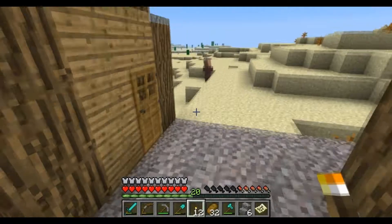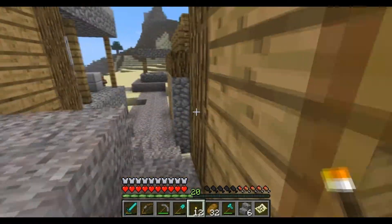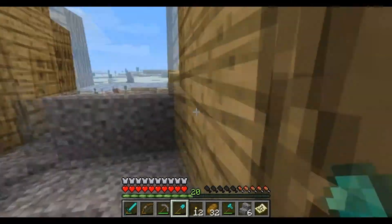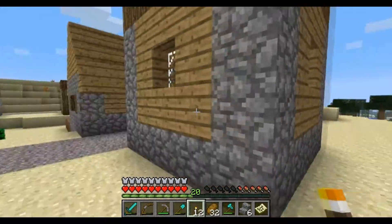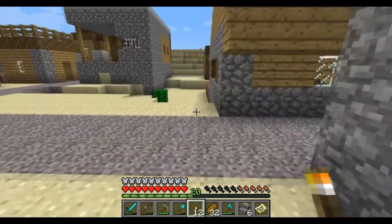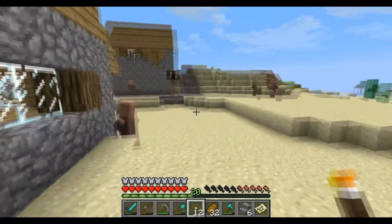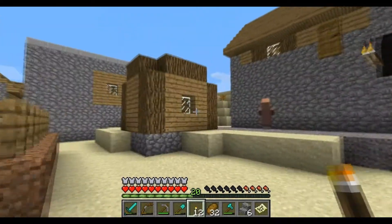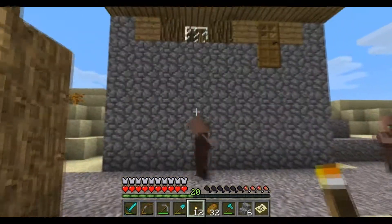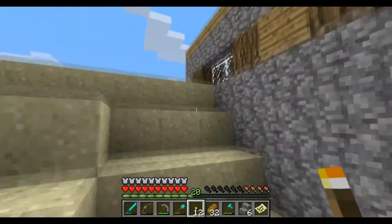Wait, do the NPCs have different skins in multiplayer yet? I didn't look at that. They're all the same, I think. I don't see any different looking ones. There's no church here. There should be a blacksmith guy. Is that the only door to this house? I'm gonna have to fix this house too.